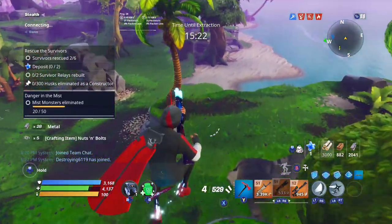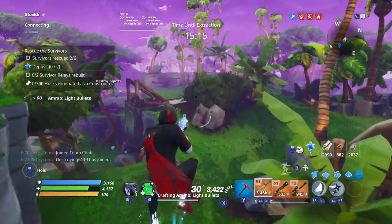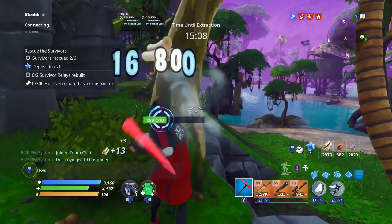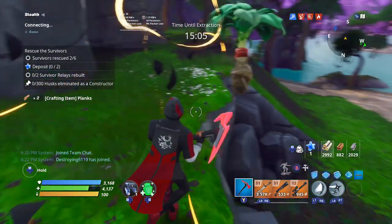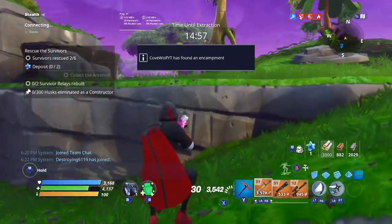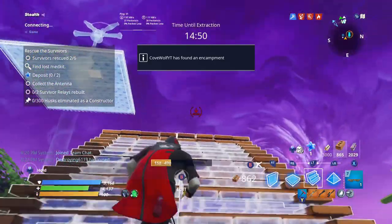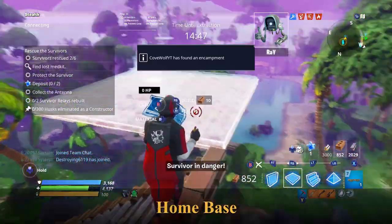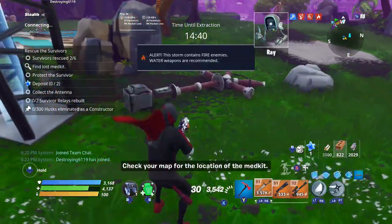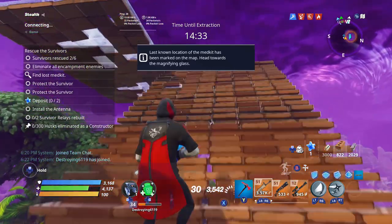Always trade in the box - if it's a reputable trader and they ask to trade in the box, do it, even if you haven't traded before. It's just safer for both of you. Also make sure they give you hosts or edits on their storm shield. If it's their island, make sure you have that. If they don't give you hosts to the storm shield, don't even bother - especially in a box, because that's just not going to go well for you.